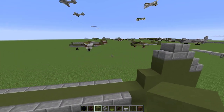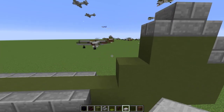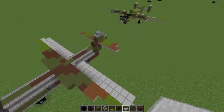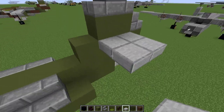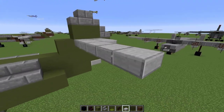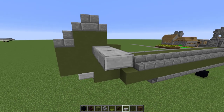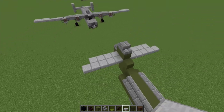Now for the horizontal stabilizers — those are pretty simple as well. They're just two blocks across, five blocks long on the leading edge and four on the trailing edge, and also on the other side of course. That's pretty nice. After this we can move on to the wings.